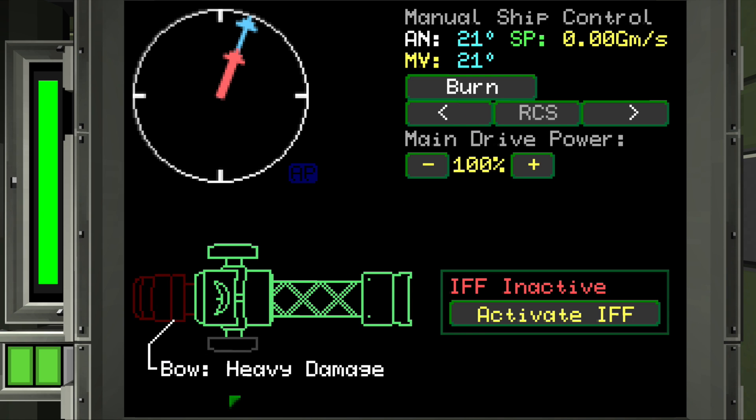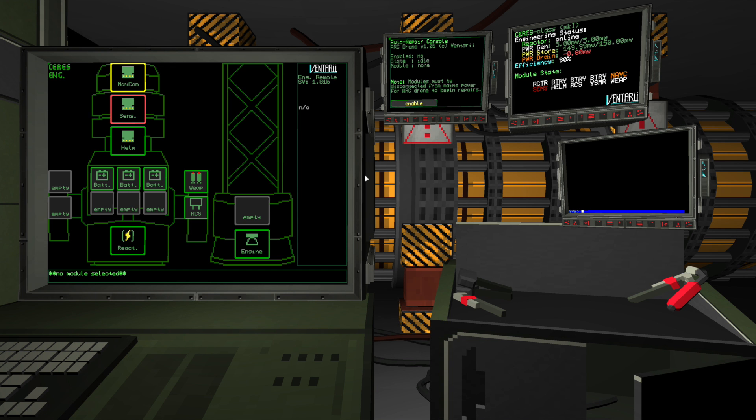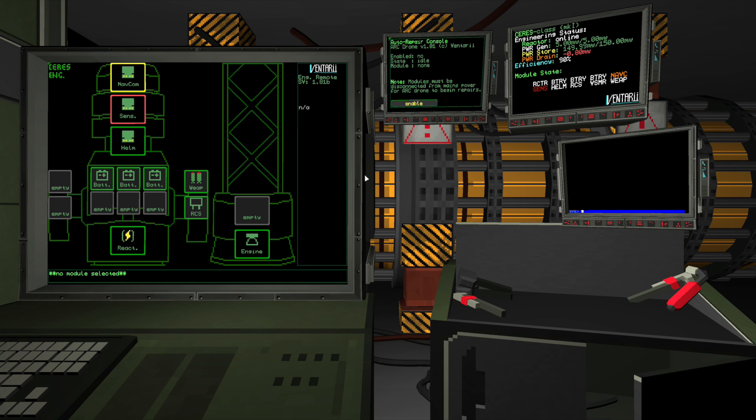The torp struck our bow. From the error message on this monitor, it looks like the explosion took out our sensor suite. If we move over to the engineering room, we can see the total damage to all our ship's modules.